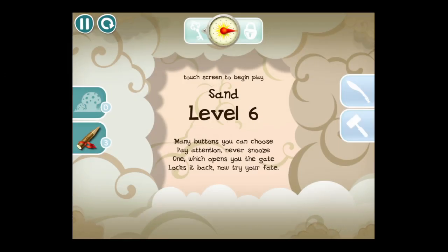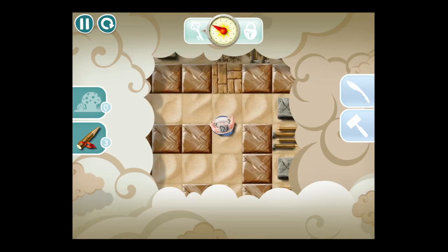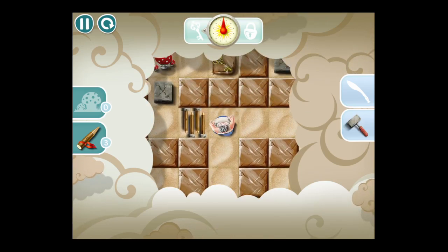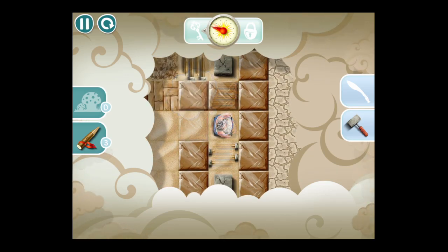Now we're heading into the sand game pack. In the sand game pack you have mushrooms — they fog your mind but they expand your area of vision and the controls get reversed. I've got the hammer. Watch out which blocks you step on.